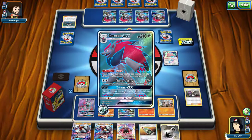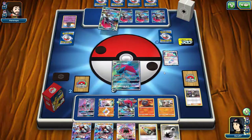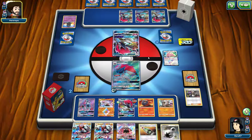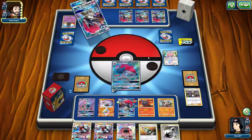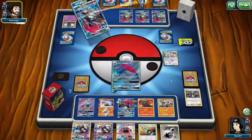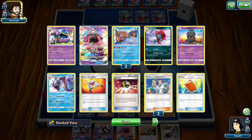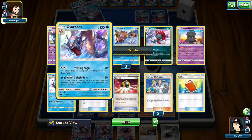I'll get a Lele now so I can trade next turn. Let's see — Venting Anger: 50 for each Magikarp in the discard.